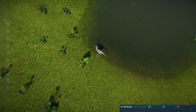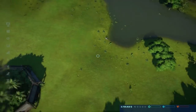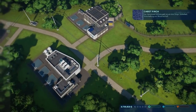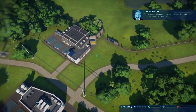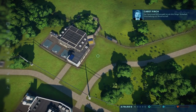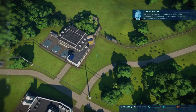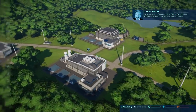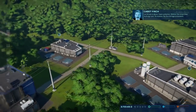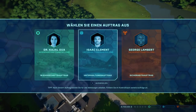Leute, wir haben unseren ersten Dino! Der Hammond Stiftung geht es um drei Dinge: Sicherheit, Unterhaltung und Wissenschaft. Die verschiedenen Abteilungsleiter werden mit Ihnen Kontakt aufnehmen und Anregungen und Gelegenheiten zur Arbeit in deren Team anbieten. Wählen Sie einen Ihrer Aufträge aus, so können Sie Ihre Anlage entwickeln. Was haben wir gesagt? Sicherheit, Unterhaltung und Wissenschaft.